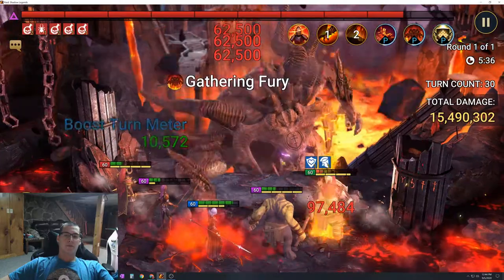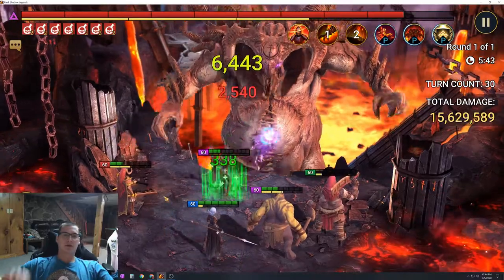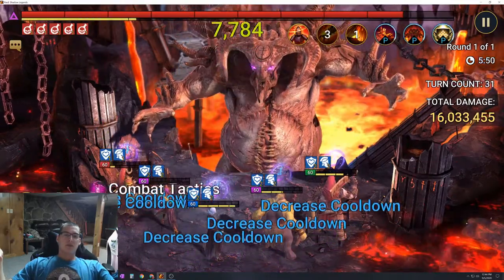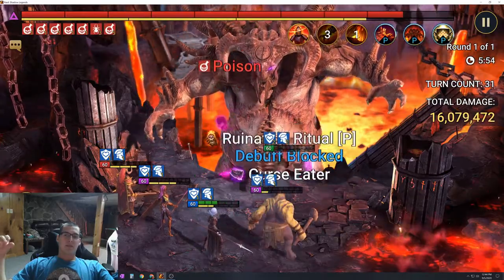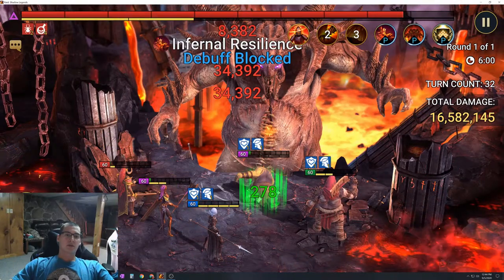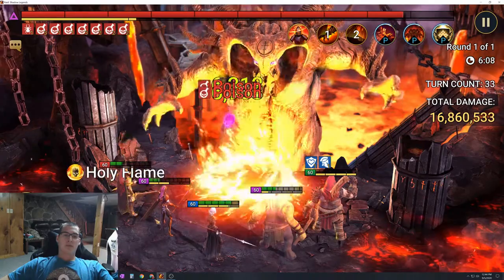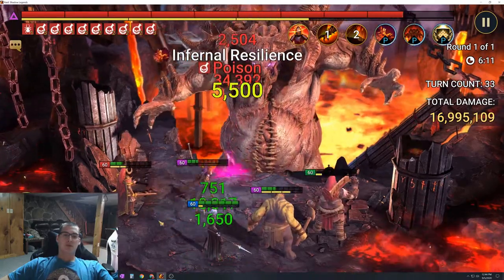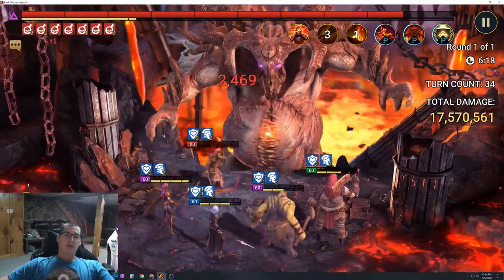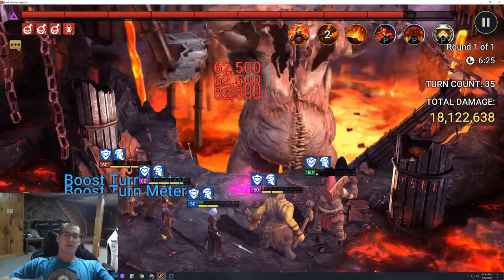To get Pain Keeper to 240 speed I had her mastery set up to give additional speed for wearing speed sets. But using that speed calculator I found it was inconsistent — instead of 240 it was showing like 239 and some change. I got it to work most runs, but occasionally Pain Keeper would be a little too slow to heal before the stun and another champion would take the stun and die. I ended up removing those masteries and getting the speed I needed purely through gear, and since then the runs have been much more consistent.